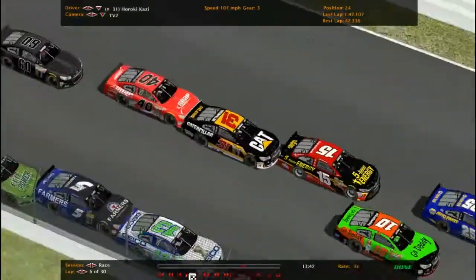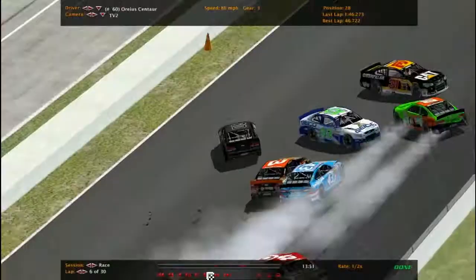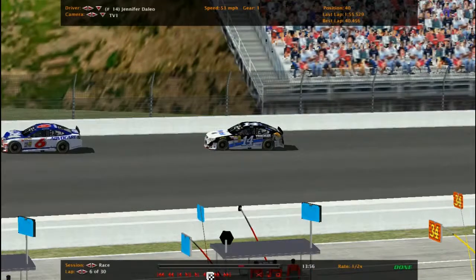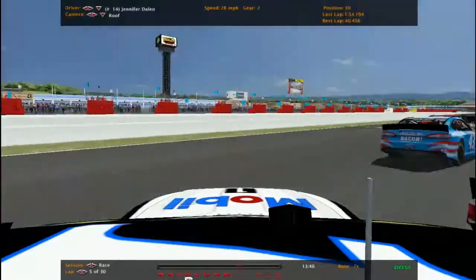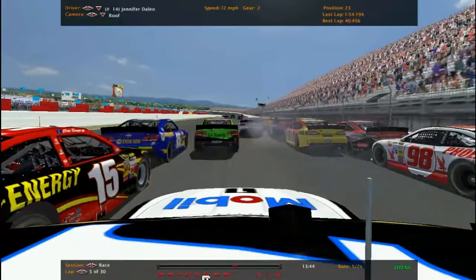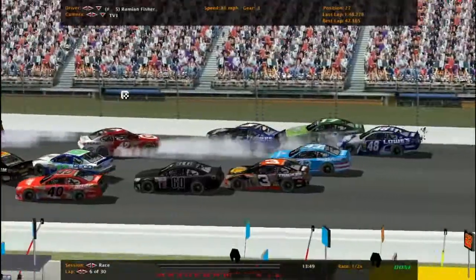The second wreck — Tony Green got turned by Michael Daly in the 13, and the 10 got the 98 as well going sideways. The 60 hit the wall there. Rider Smith in the 17 got some damage. Looking at the onboard with the 14 — she was on the bottom, trying to avoid the 15, goes up and slams right into Marine Keys. That just created a huge mess — two wrecks on the front stretch. Wow.